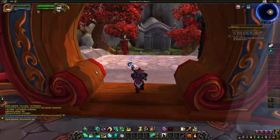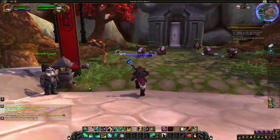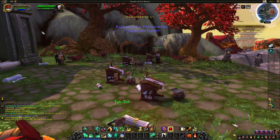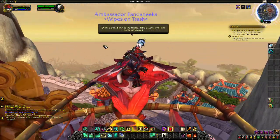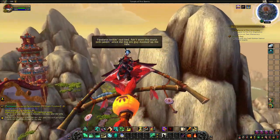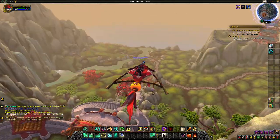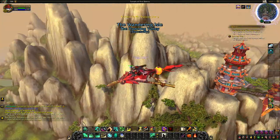Then again, a number of the Hozen were pretty cool characters. We're heading to the Terrace of Eternal Spring — Tac-Tac confirms he can take us there. This is one of the only times we get to fly above the Wandering Isle, since we can't really fly here normally.